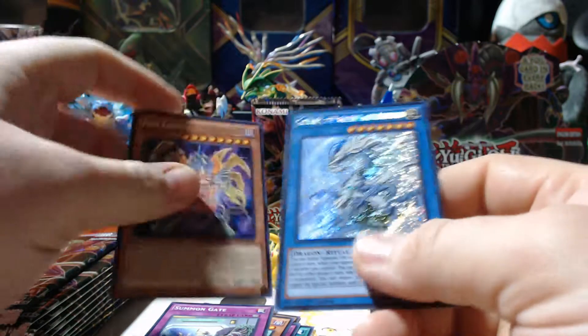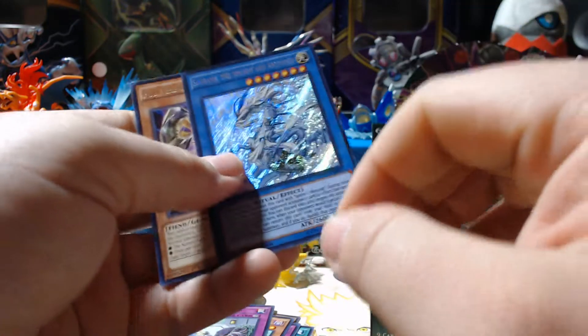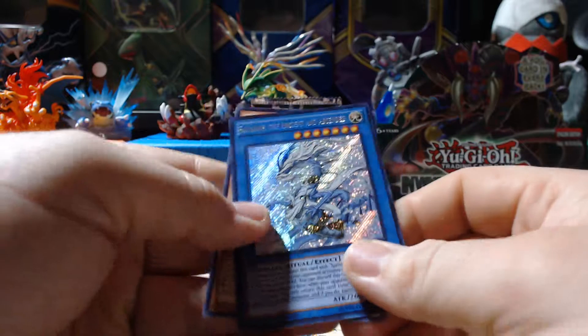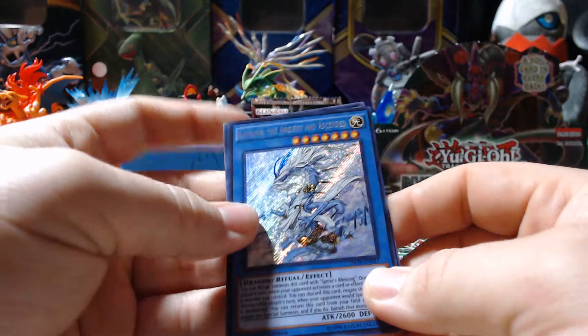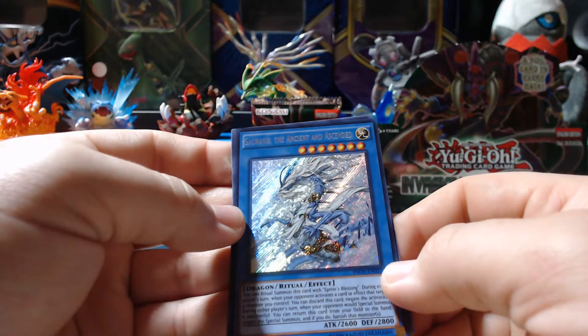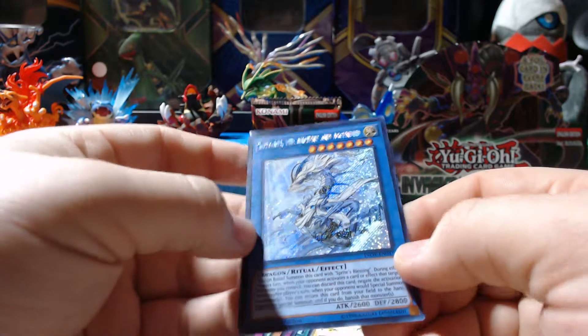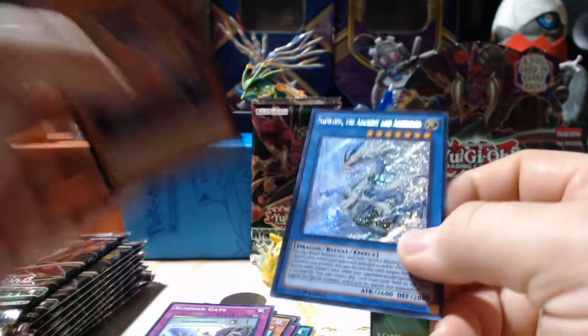And we just pulled a secret rare on the first one! I did see it when I was going through the pack but I didn't want to make it too obvious. Oh, it's so shiny I can't even read the name. Seraphis the Ancient and Ascended. Neat.